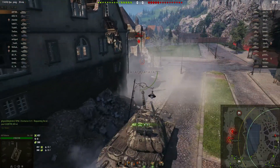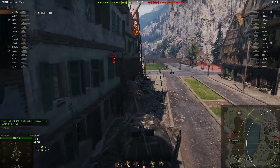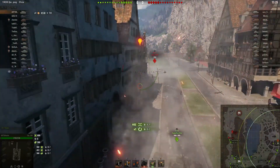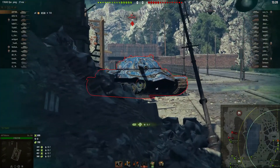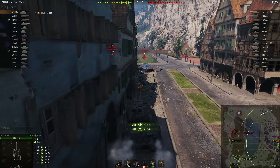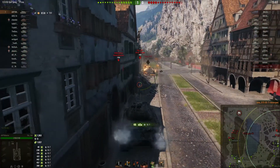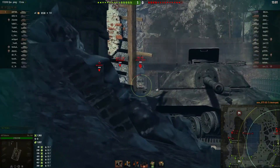Starting with the firepower, we find the BL13-1 cannon which is a 122 millimeter gun, rather than the 130 you might be expecting. As such, she does have a slightly lower alpha strike when compared to the IS-7 or 5A, but 440 average alpha is still decent and with 260 millimeters of penetration you can make each shot count. A reload time of around 11 seconds is a bit slower than the E5, but you do get close to 2400 DPM, which puts it ahead of the IS-7 and the AMX M454, though behind the E5 and the 5A.